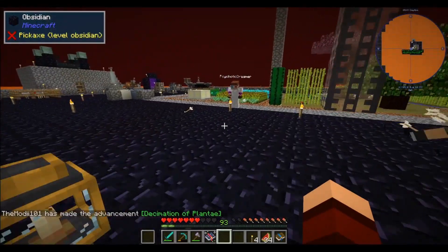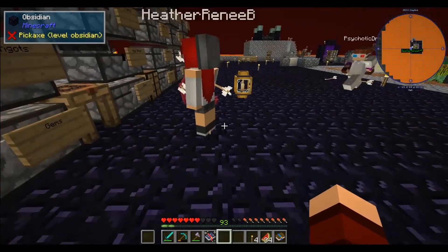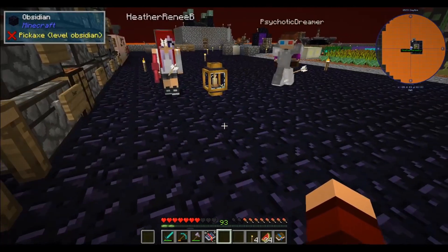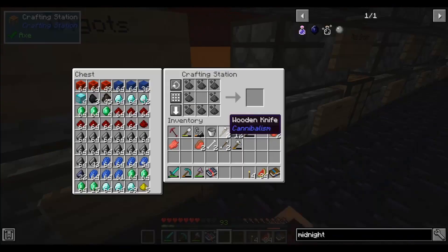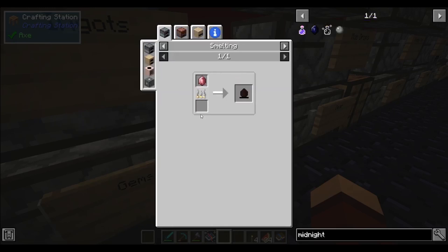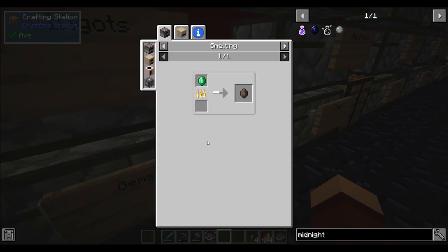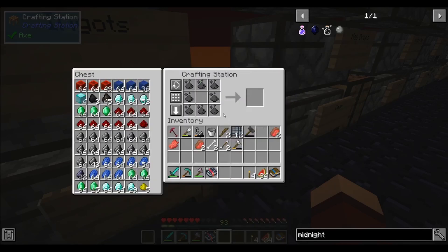You guys just throw on emeralds, huh? Yeah, we're ballers. Go ahead and put that in the middle of this crafting table over here. Voila — oh wait, hold on, it's not working. Okay, this is different. It looks different, but when I hit it, it comes up to the right.